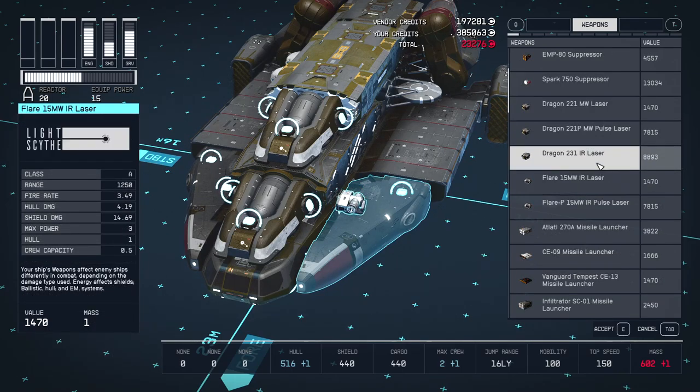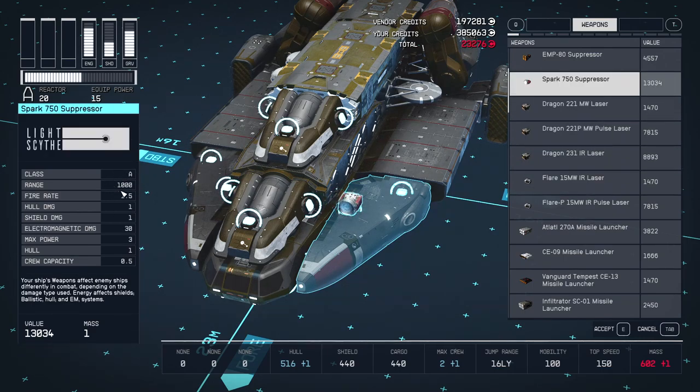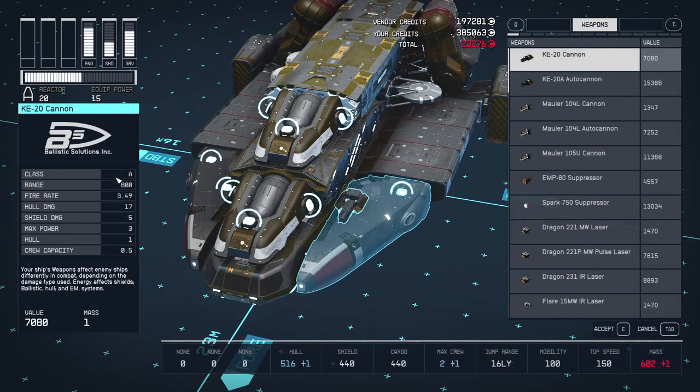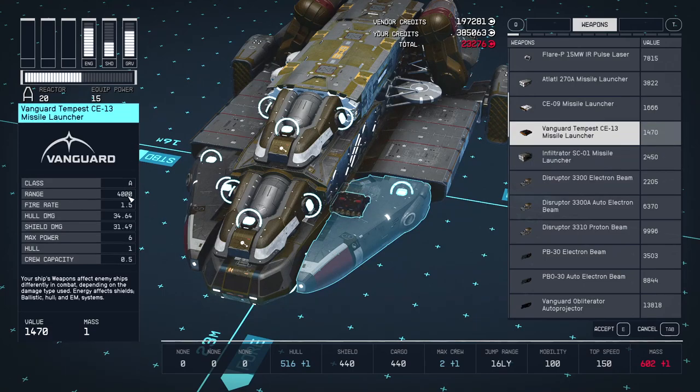Lasers and ballistics can actually do more damage if you're willing to manage power during combat, but the big advantage of particle cannons is superior range. Lasers have a range of around 1000 and ballistics around 800, while particle cannons typically have a range of 3000.